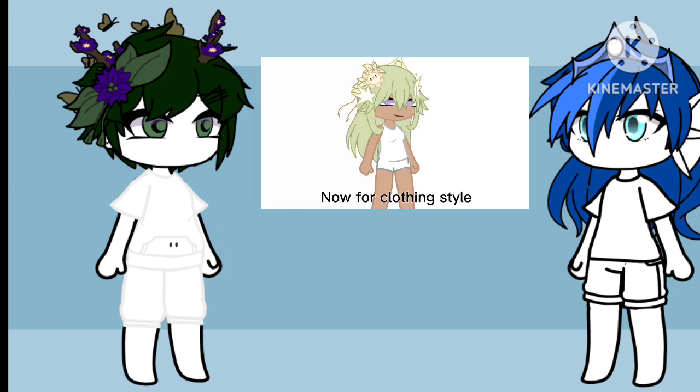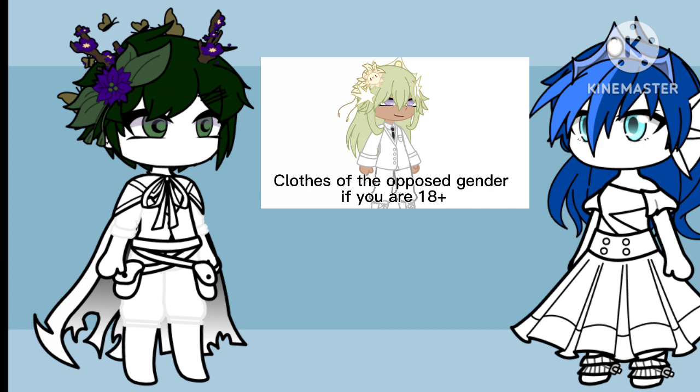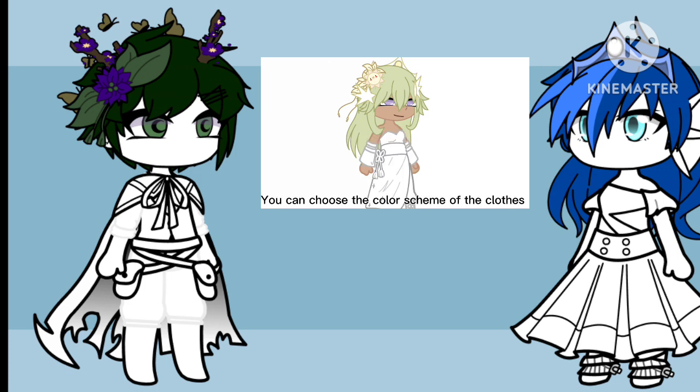Now for clothing style: comfy if your age is 7 to 10; short fancy clothes if you are 11 to 14; long fancy clothes if you are 15 to 18; clothes of the opposed gender if you are 18 plus. If your OC is non-binary, then you can choose if you want a suit, gown, or a mix. You can choose the color scheme of the clothes.